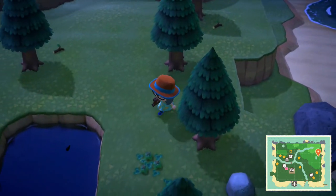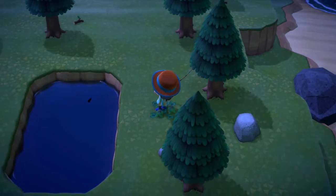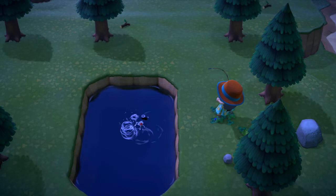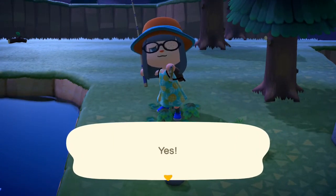Hey there folks, RennieMT here. Let's talk about how to catch a killifish in Animal Crossing New Horizons. Killifish can be found in the pond as an extra small shadow throughout the day. In the northern hemisphere it's available from April until August, and in the southern hemisphere it's available from November until February.